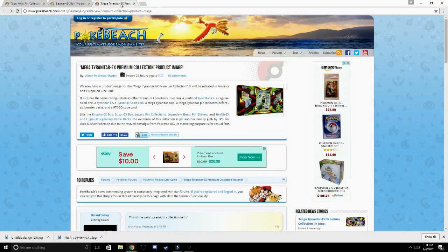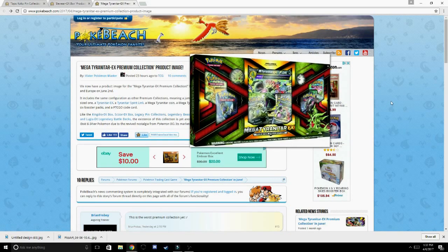Last up we have the Mega Tyranitar EX Premium Collection box, also coming out on June 2nd. We're getting a pin, a coin, a Tyranitar EX reprint, the Mega Tyranitar EX jumbo card, and the regular size of that card. We're also getting six packs with this — it looks like two Guardians Rising, a Sun and Moon, an Evolutions, maybe a Fates Collide, and a Steam Siege from the picture, though I'm not too positive. We'll also get a Pokemon TCG online code card.